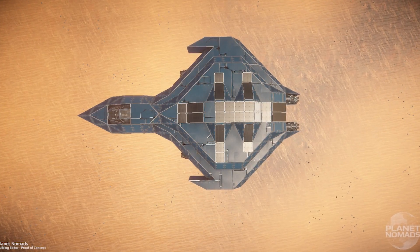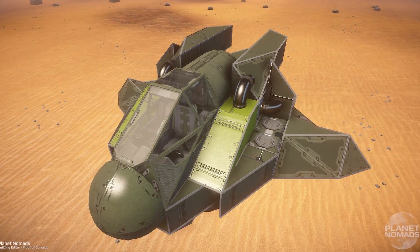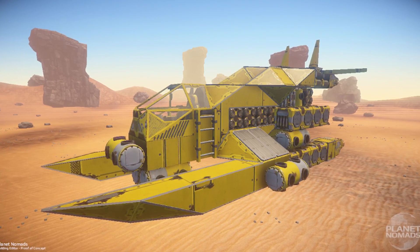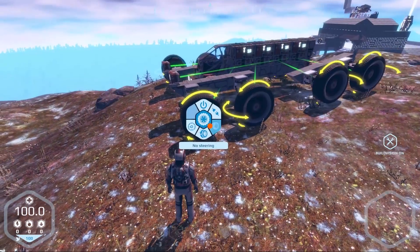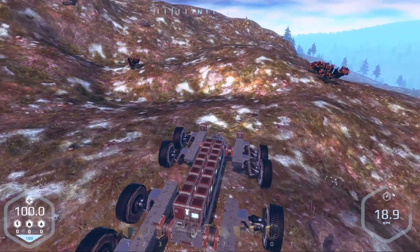Why don't we have flying machines in Planet Nomads yet, and when are they coming? I don't want flyers defined as objects with identical behavior. I want thrusters to work similarly to how wheels do — I want people to be able to define how their flyer behaves in the air by the number of thrusters they use and how they place them. That's complicated because I have to come up with a control system that works under these circumstances. Wheels are easy — they go forward, backward, and can turn left or right, nothing you couldn't control with WASD. With thrusters it's more complicated: which thrusters should be activated when you press a single button? There are many ways people could utilize thrusters and our system needs to cover them all.